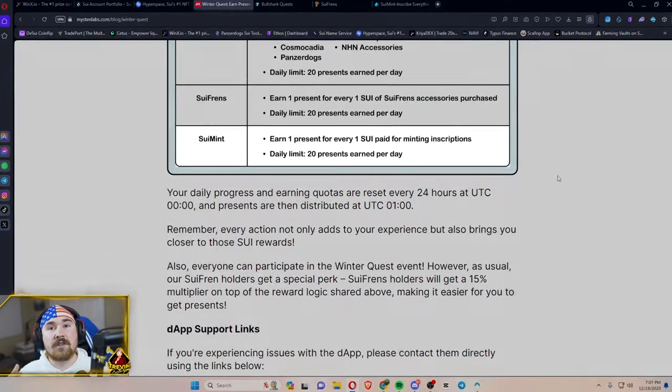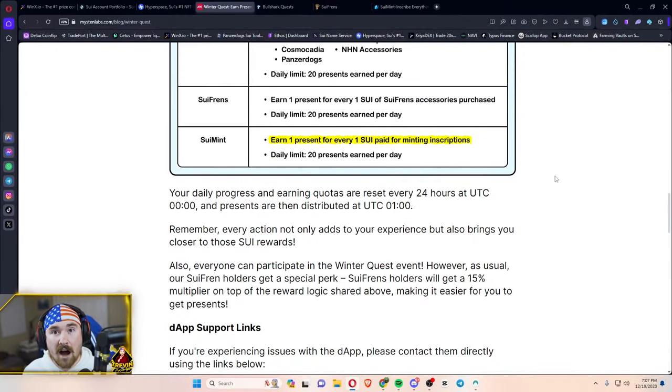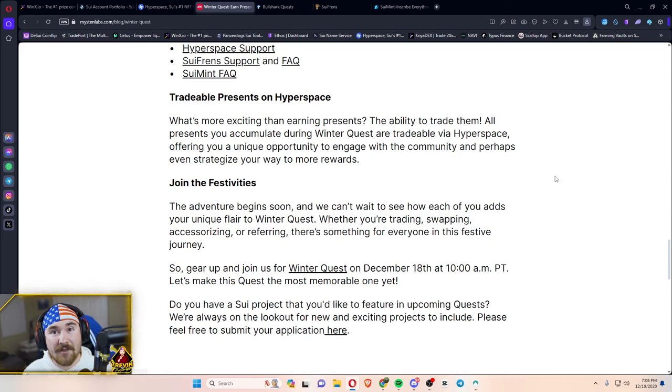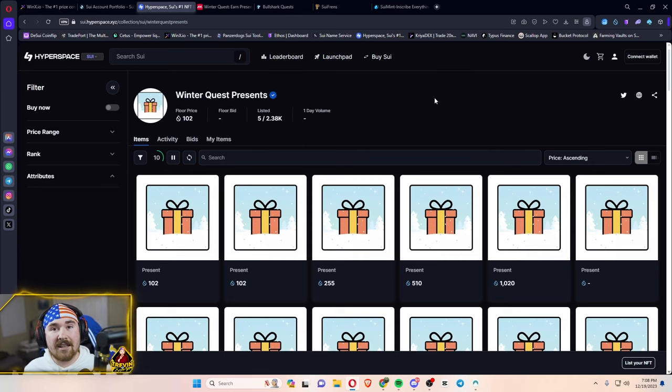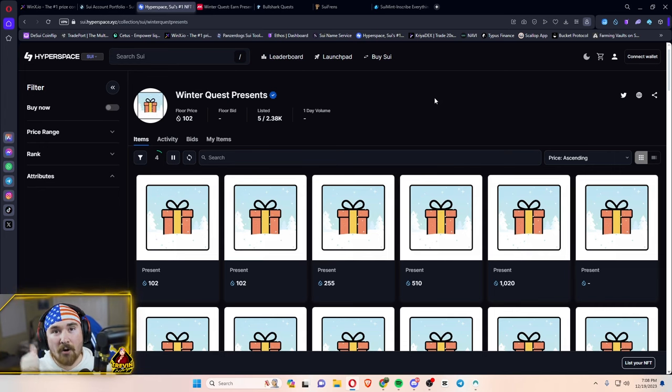Last but not least, we have SUI Mint with inscriptions. These are popping off and it's a great idea to bring them to the ecosystem. Now, before going into more detail on Hyperspace, SUI Friends, and SUI Mint — the best part is these presents are tradable. They're actually full-on NFTs that you can trade on Hyperspace. If you don't want them, you can try to sell them, but you'll probably want to wait and open yours.